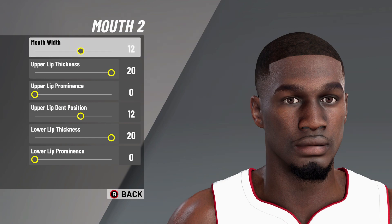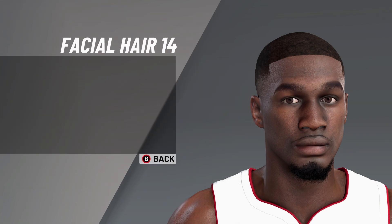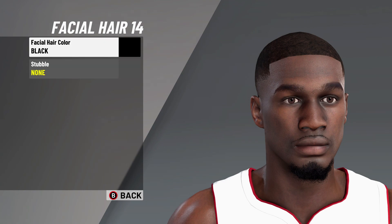Upper lip thickness on 20, upper lip prominence on zero, upper lip dim position on 12, lower lip thickness on 20, and then lower lip prominence on zero.